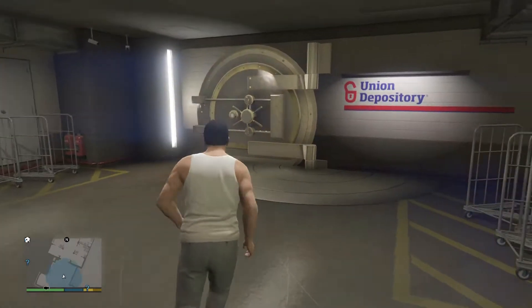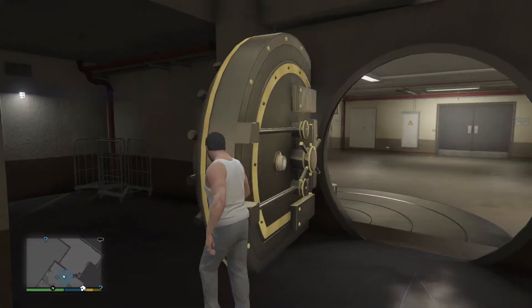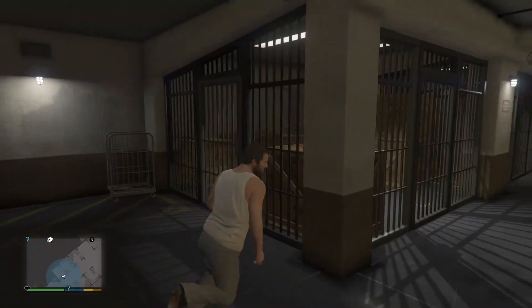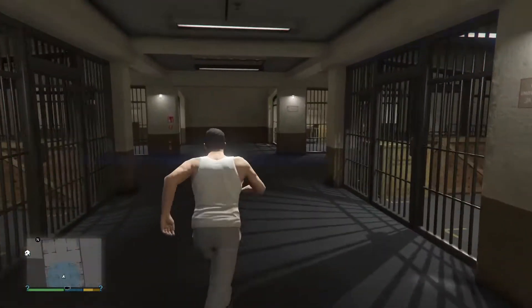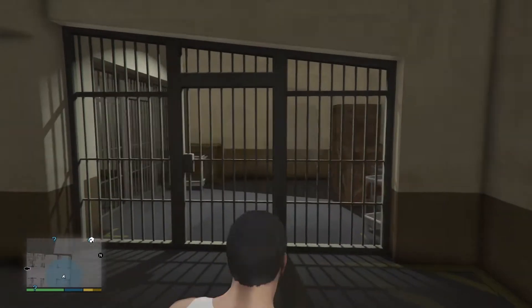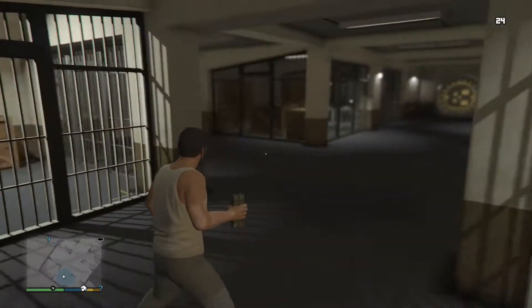Alright, so here's the vault, and as you can see the vault opens very easily. It's very light. Here we have the cages — I've already finished the entire story mode, so basically there's nothing in these cages. But let's open them up and see what's inside.